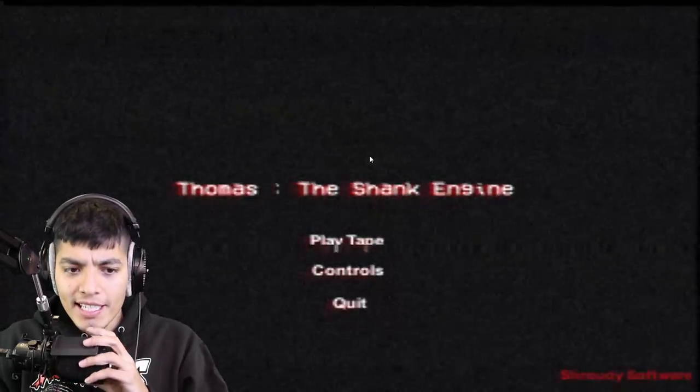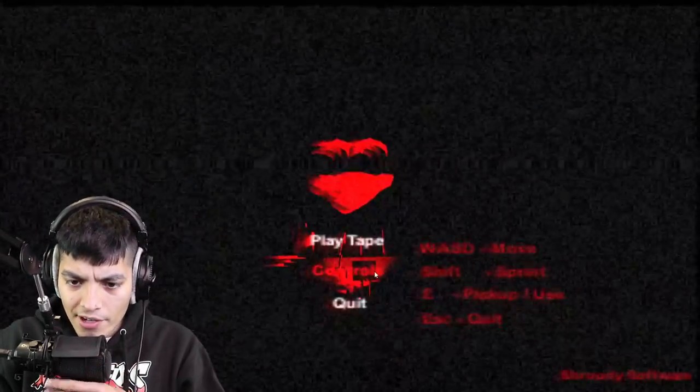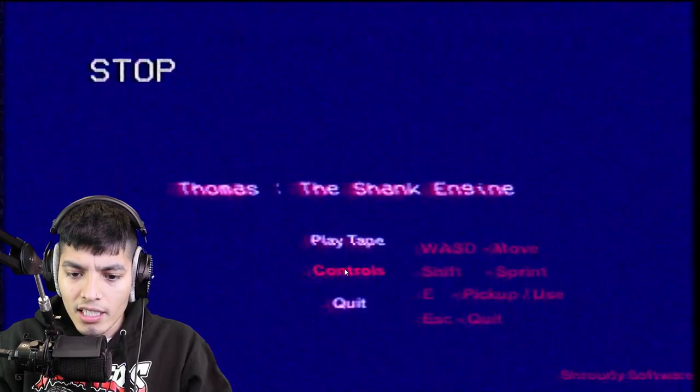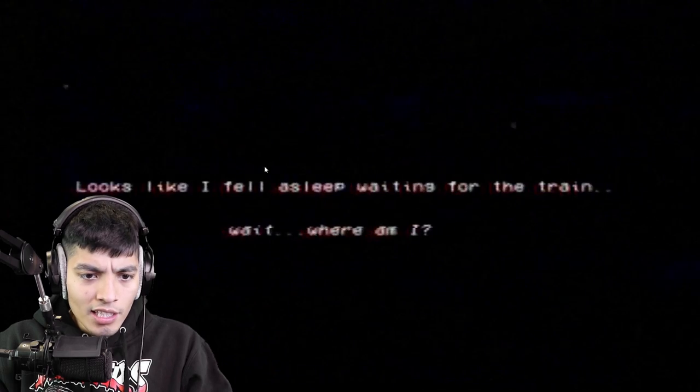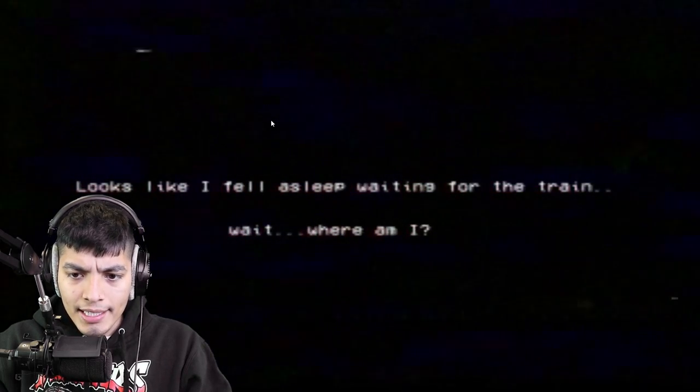Before we begin, a round of applause in the comments for our boy Mike Man — huge shout out! All right, so let's begin. Controls: W to move, Shift to sprint, E to pick up slash shoes, Escape to quit. All right, and play tape — looks like I fell asleep waiting for the train. Wait, where am I?